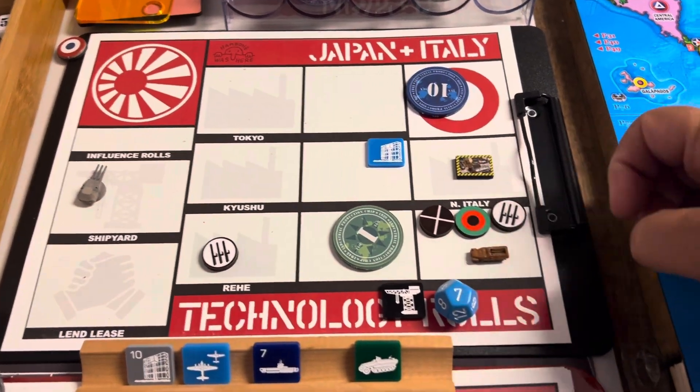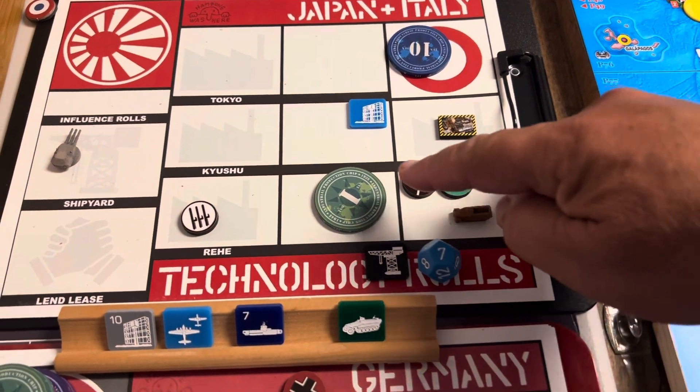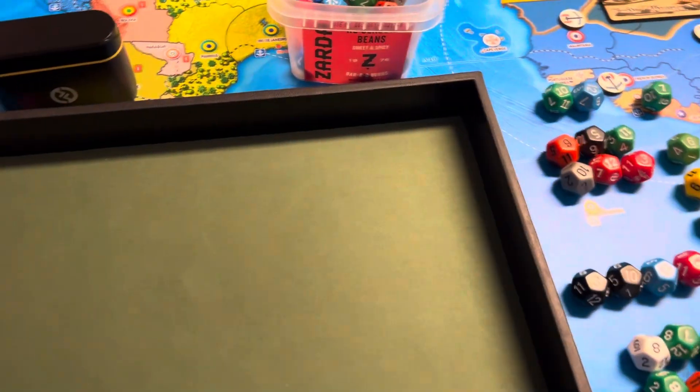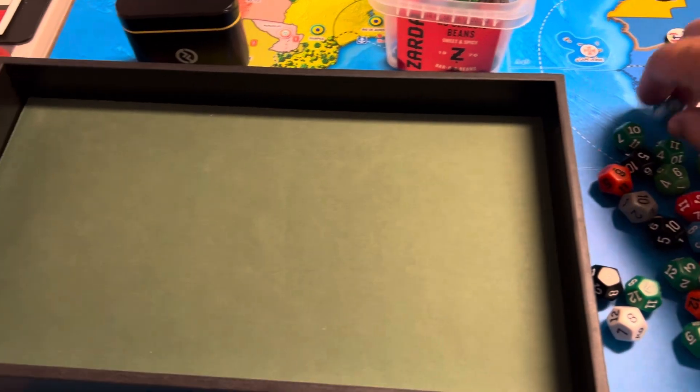We are going to finish our fort in Rome. We're going to buy a mechanized infantry and save one buck. Let's roll for some improved construction — got to take away my dice, can't give away my secret.